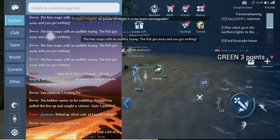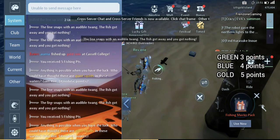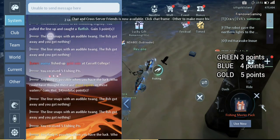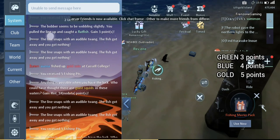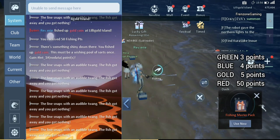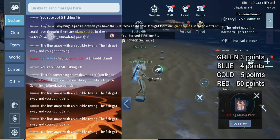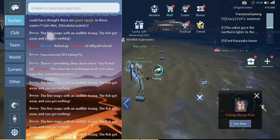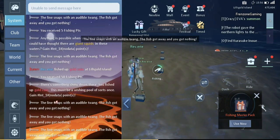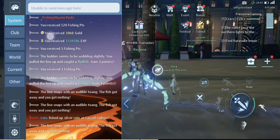You get different grades of fish while fishing. The green grade gives you 3 points, the blue grade gives 4 points, the gold or yellow grade gives 5 points, and the red item — I got a gold coin — gives 50 points. I'm not sure if the exact points differ based on which fish or item you get, but for each color the points are roughly the same.